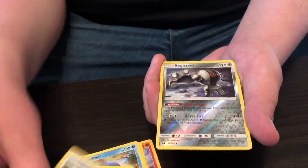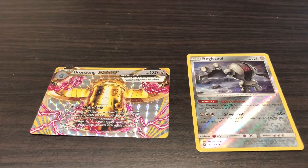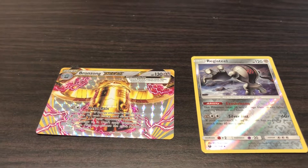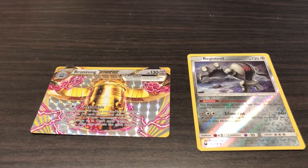Spinner, Larvitar, Slaykoth, Reverse Holo Registeel, and a Deoxys. Not bad for just a target blister pack — not bad at all. Bronzong BREAK and a Registeel reverse rare. Thank you guys so much for watching, we'll see you next time!